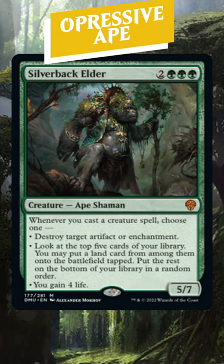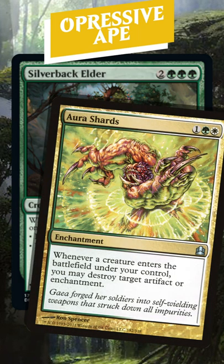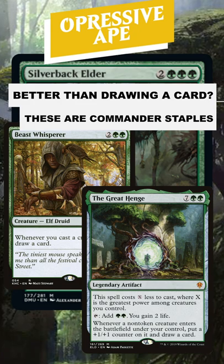What is this? Is this an Aura Shards on a 5/7? The destroying an artifact or enchantment is insane. You just cast this and a couple elves and suddenly you're truly impacting the battlefield.